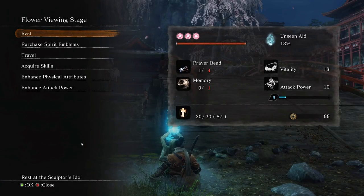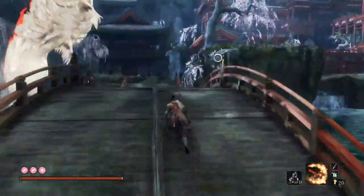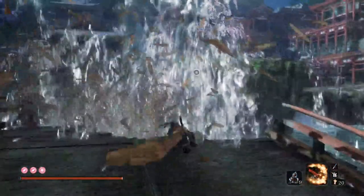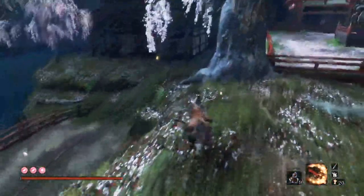Hey guys and welcome back to Sekiro the Ultimate Guide — today is Fountainhead Part 2. This is a little shorter than the other Fountainhead parts. When you come under the bridge, that big fish will make a dive for you.